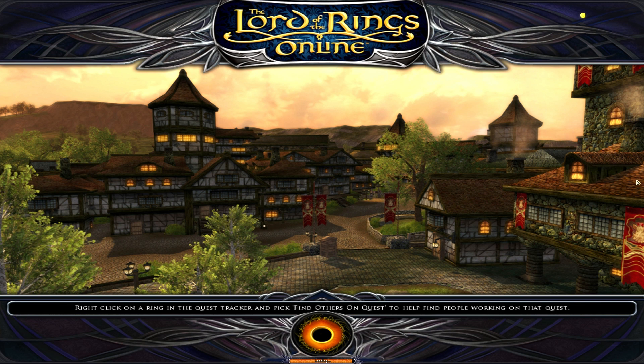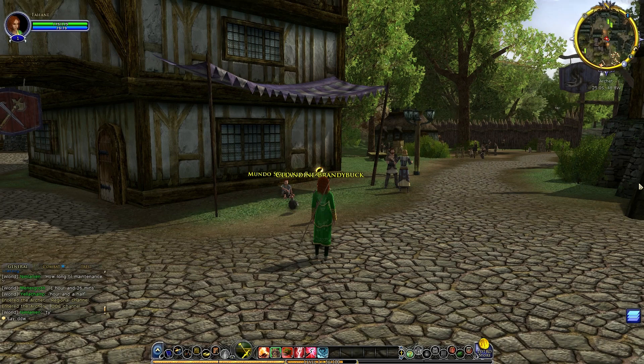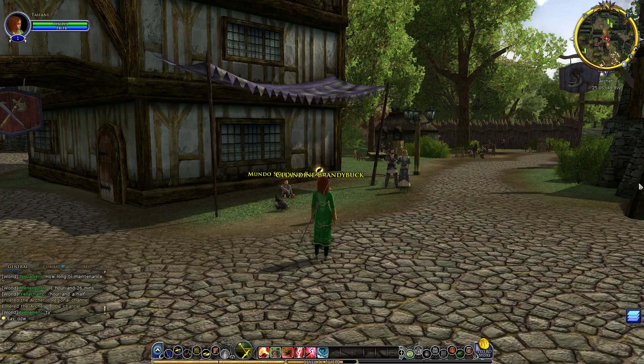Where are we? Is that Bree? A game tip appears: 'Right-click on the ring in the quest tracker and pick Find Others on Quest to help find people working on that quest' — oh, it's like a quest finder! Where are we? Archet. We're in Archet. That's right.